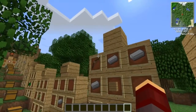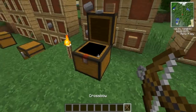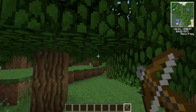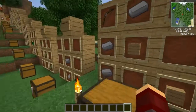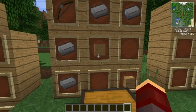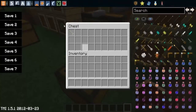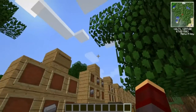Next we have the crossbow — also known as the no-namer. Right click it and hold it back. It's a little complicated, but who knows, maybe the mod author will make them easier in the future. The crossbow bolt is crafted with an iron and a feather.